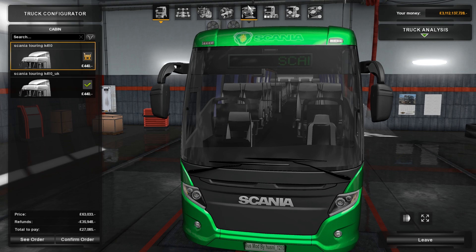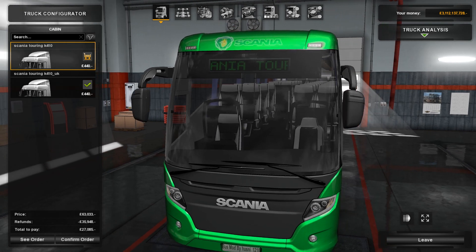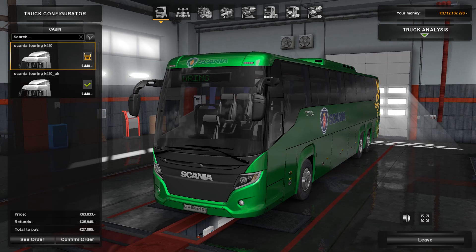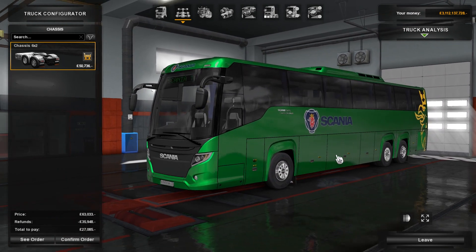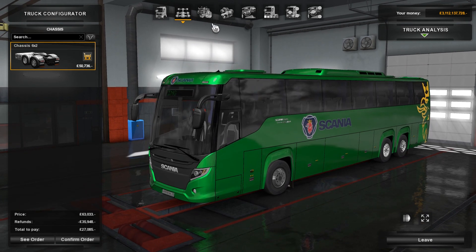Also there's this chair on the inside where the tour guide sits. The chassis is 6x2 and it's got rear steer, which is pretty useful.